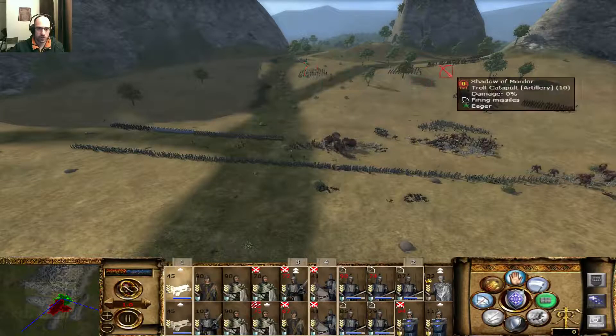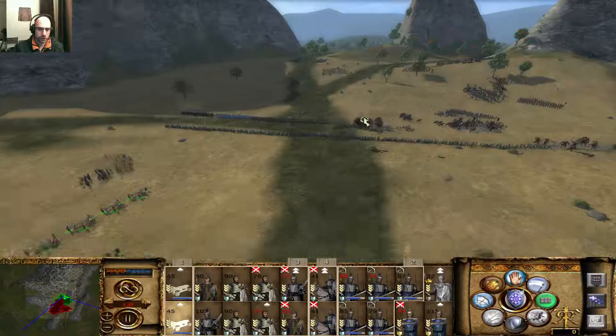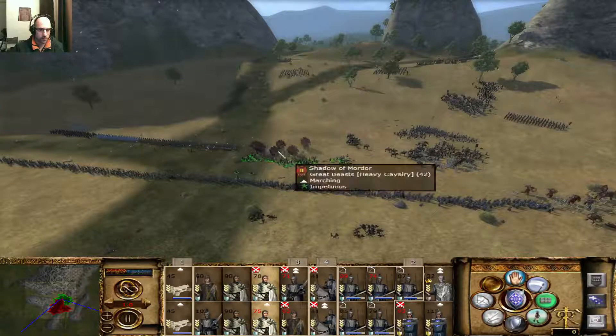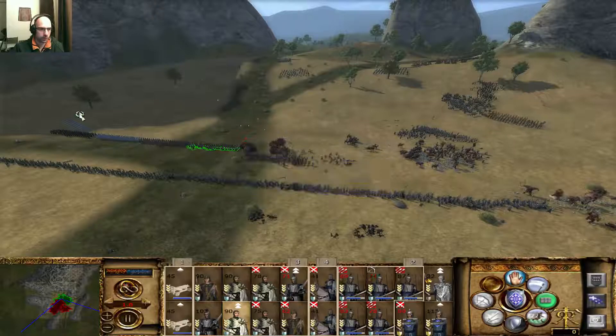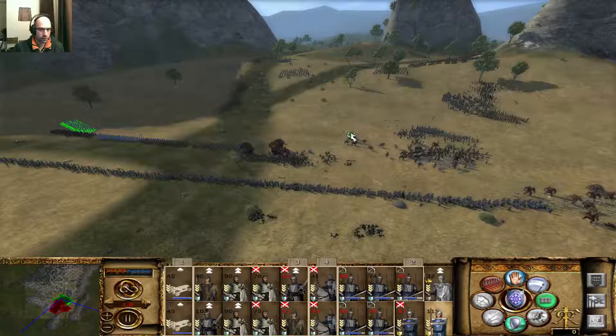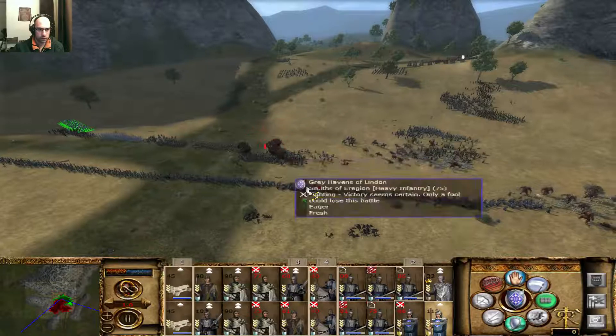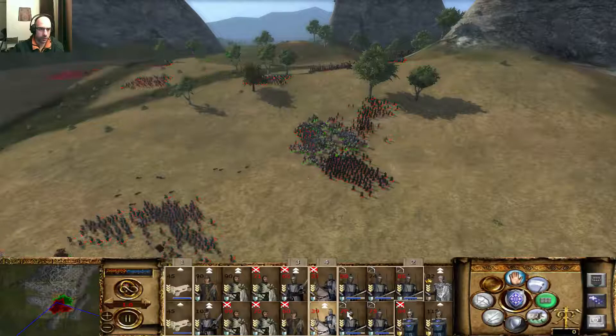So these Ballistas - let's hit the Troll Catapults there. Might as well. I know that these Great Beasts do a lot of damage to some other units. Hopefully they die. Where's the Cavalry units? There we go. Let's move away.